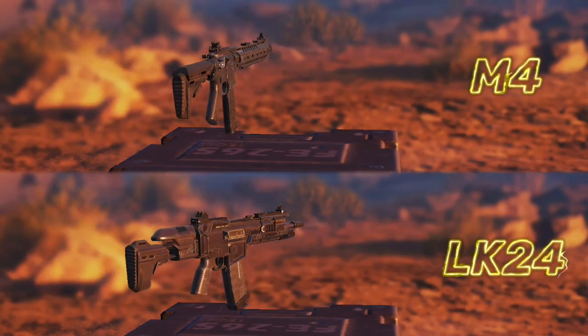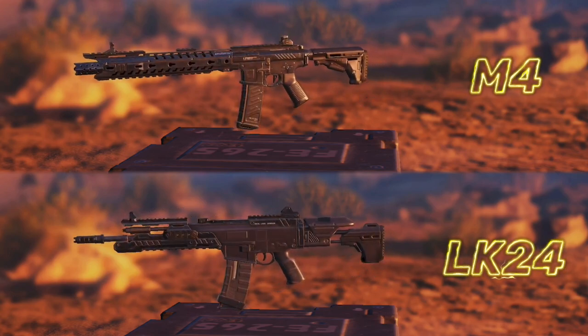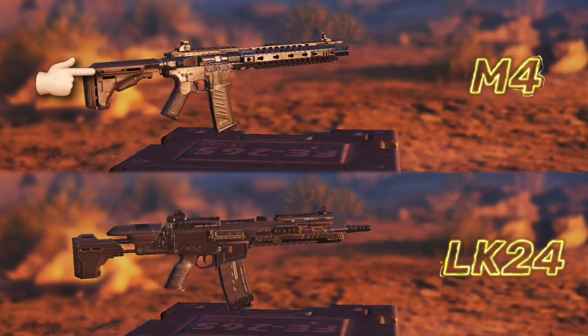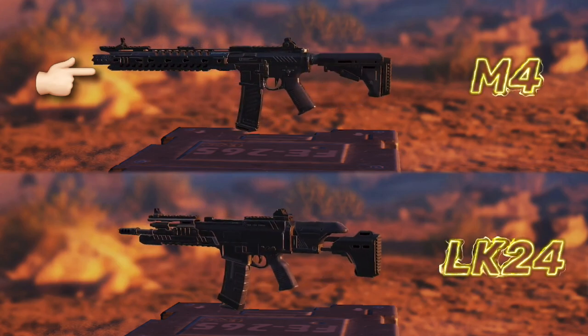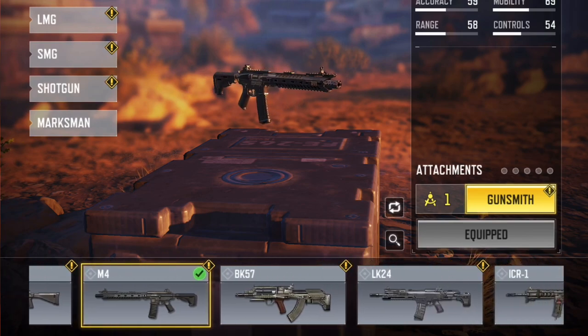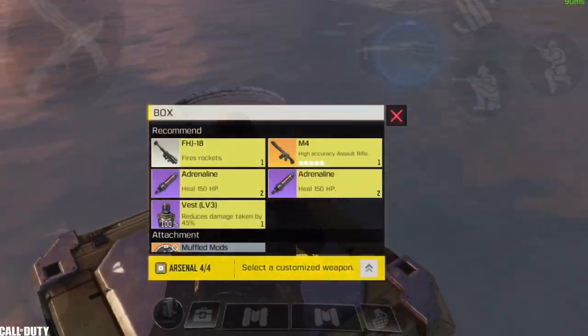Again, in number 3, we have 2 guns: the M4 and the LK24. Both guns are great at any range, but if I had to choose, I would go for the M4, mainly for the fact that it's probably the most accurate assault rifle this season, and you can laser enemies easily at mid to long range. The funny thing is that both of these guns don't spawn on the map, and the only way to get them is by adding them as loadout weapons or finding them directly in airdrops as legendary weapons.